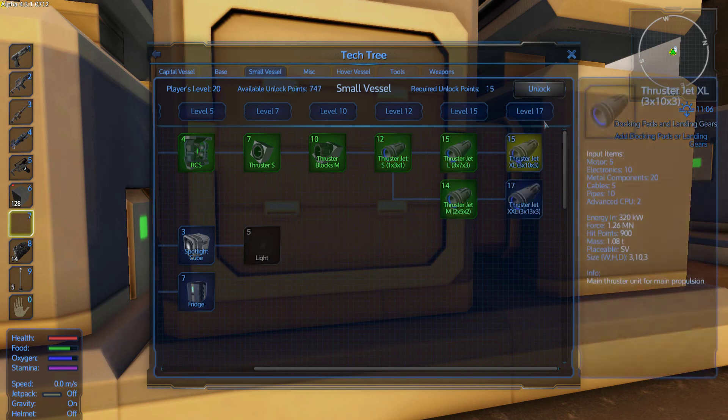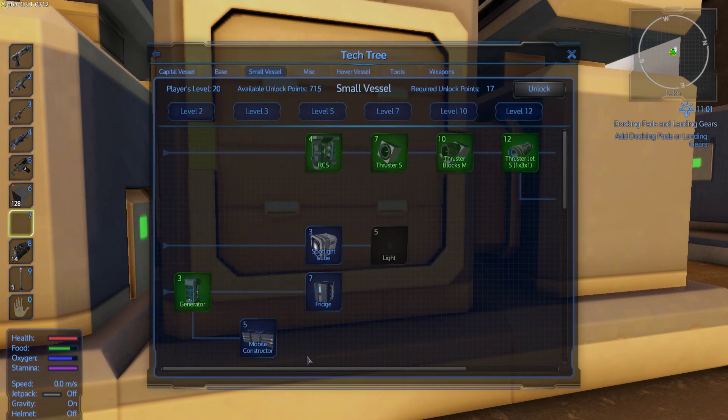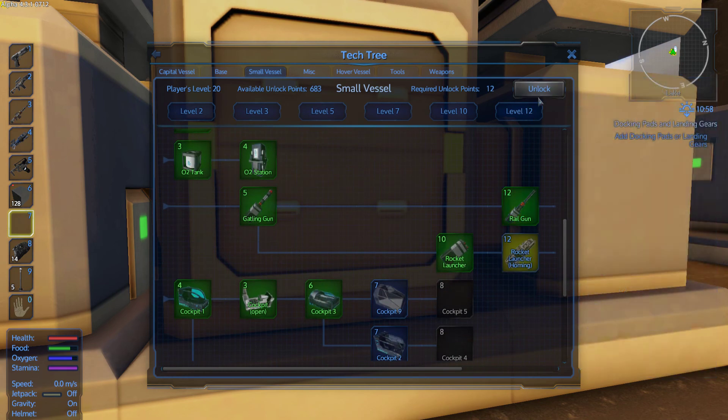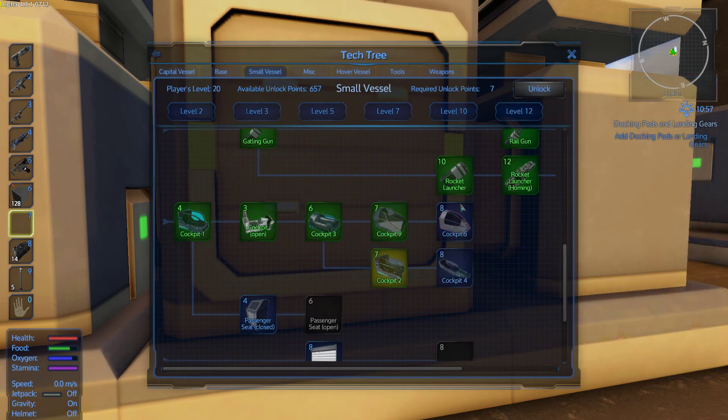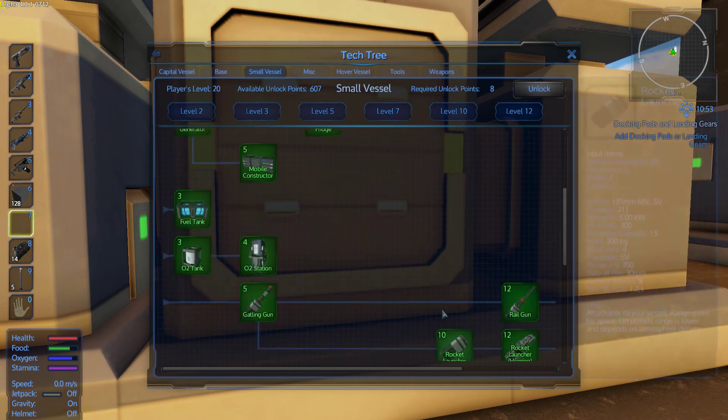So they added these new jet thrusters, which are ridiculous. Thruster jet XXL — it's 3 by 13 by 3. That small ship we originally made, that's like way bigger than that small ship, I'm pretty sure it was like 2 by 12 or something. That thing is huge, and that's one single thruster. Imagine that as your ship's thruster. That's for a really big build for people who are making something really ridiculous. But look at all the cockpits. That's awesome. Nice.